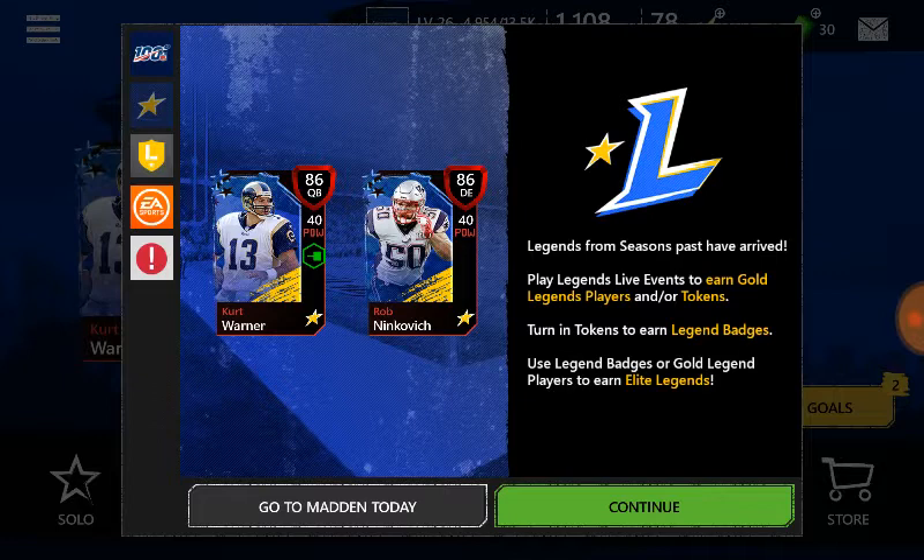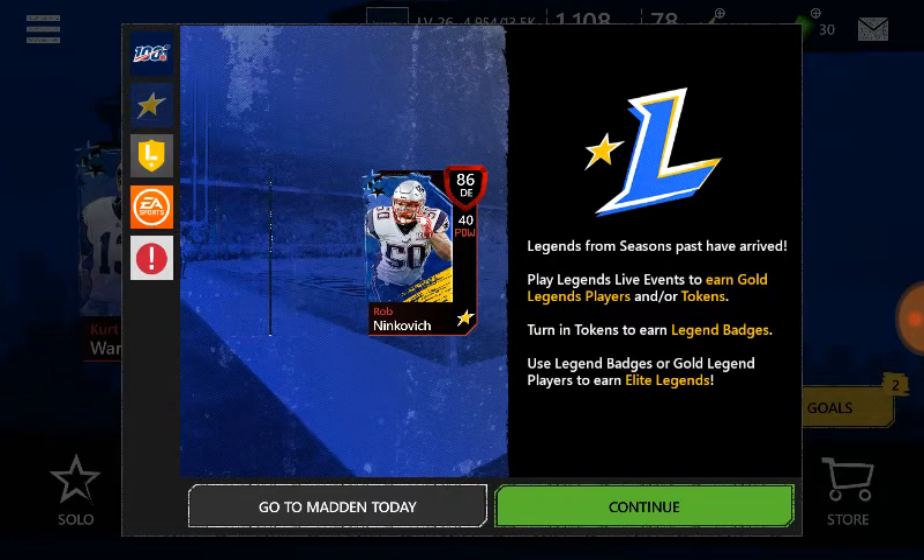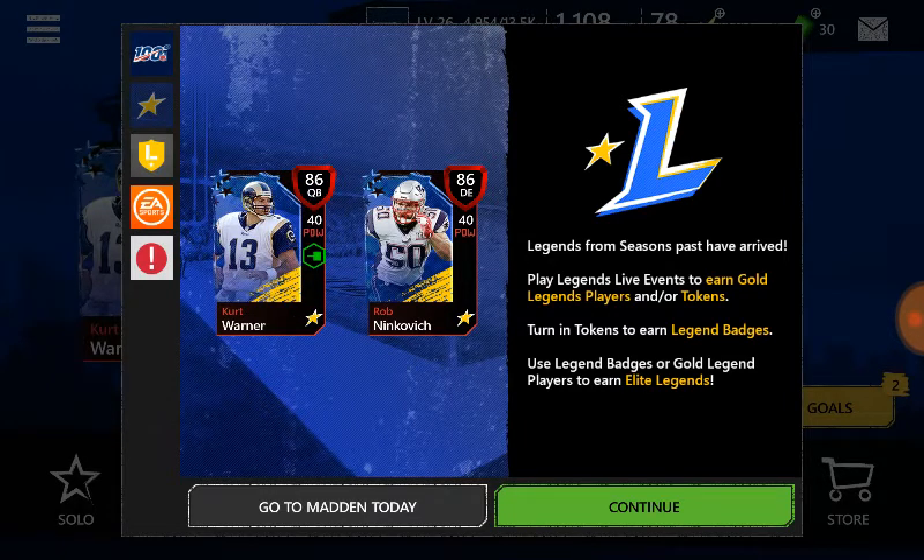So these are the new Legends today. The quarterback is 86 overall with 79 speed, 81 agility, 82 acceleration, 83 awareness, and 86 throw power. He has some good stats for an 86 overall.